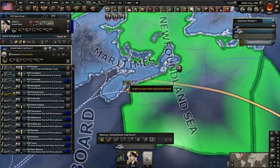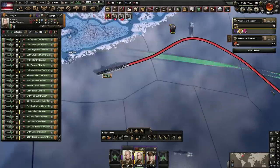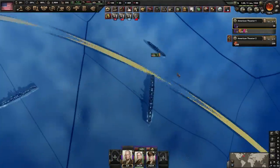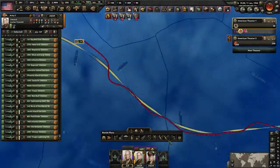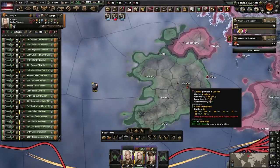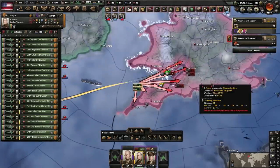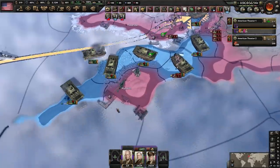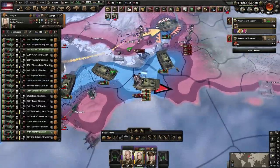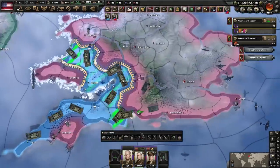Now for the true enemy of the United States — the oldest enemy of the United States. Who is the oldest enemy of the United States? It's Ireland — joking, it's the UK. Away we go — mass amphibious tank invasion! Oh my god, that's so beautiful. And look how big those models are — chunky boy is a big boy. That was pretty easy.